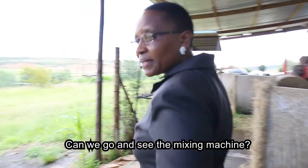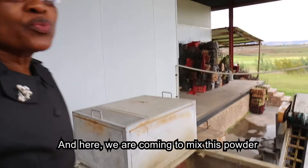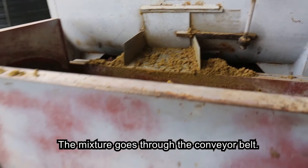Can you go and see the mixing machine? Here we are coming to mix this powder with water, lime, and wheat bran. The mixture goes through the conveyor belt.